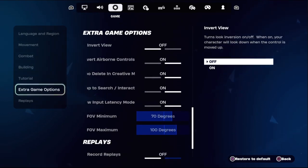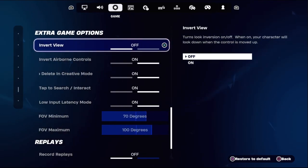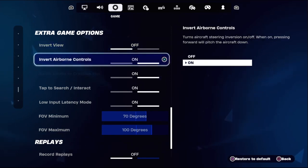On the left side, select Extra Game Options. On the right side, we need to select Invert View. This turns look inversion on or off — when on, your character will look down when the control is moved up. So we need to turn this option off. Select Off.